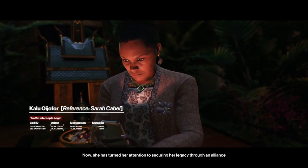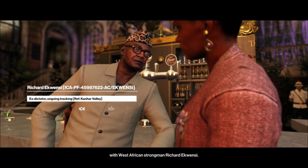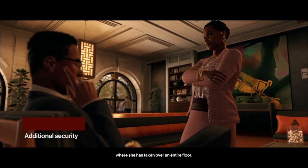Now she has turned her attention to securing her legacy through an alliance with West African strongman Richard O'Quincey. She is currently staying at the Himapan Hotel with her son, where she has taken over an entire floor.